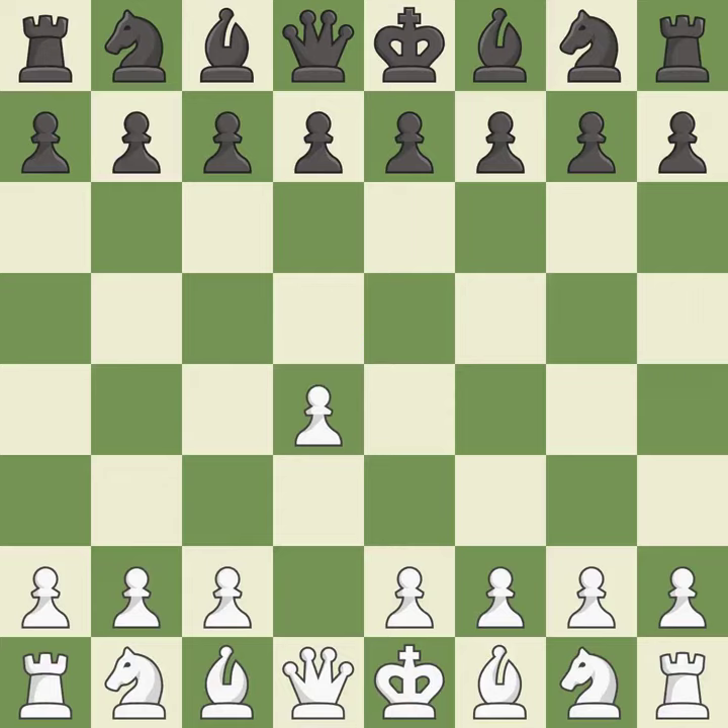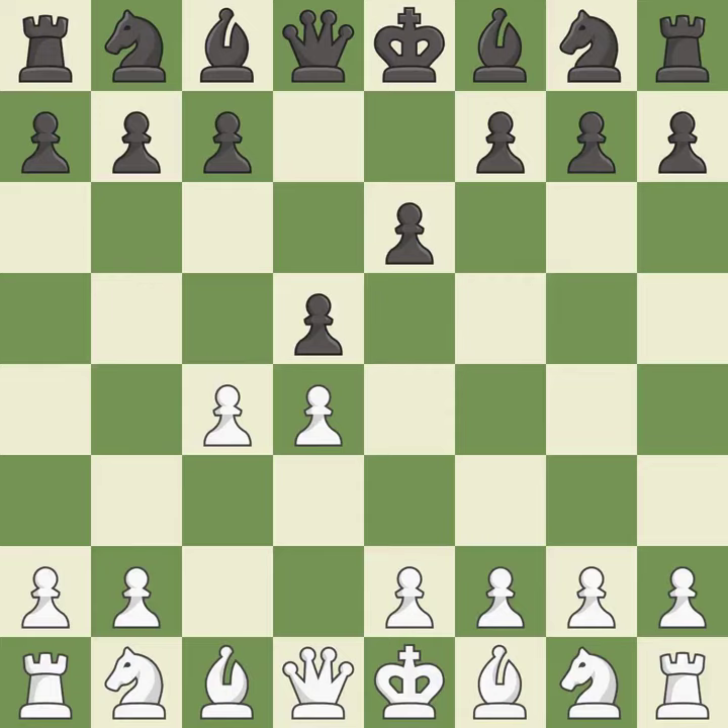Opening with the queen's pawn controls the center and usually leads to a more positional development of the pieces. D5 establishes a presence in the center, controls the E4 square, and opens up the light-squared bishop. The queen's gambit offers up a wing pawn to attack the center and distract black from the E4 square. E6 declines the queen's gambit by defending the central D5 pawn with the E pawn. C3 puts more pressure on the D5 square and helps control the E4 square.